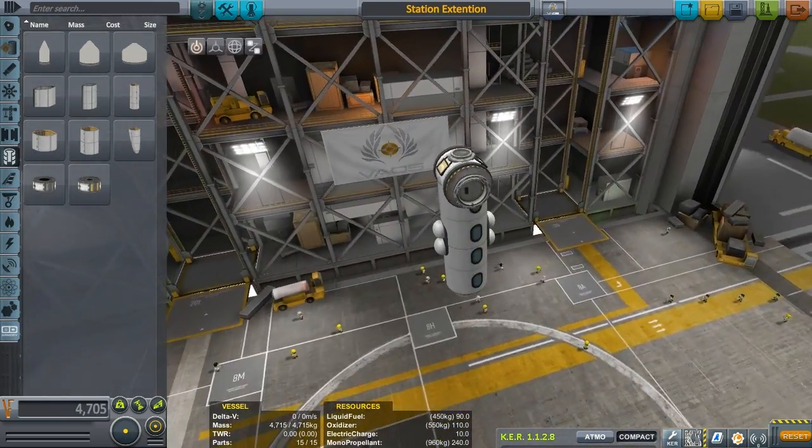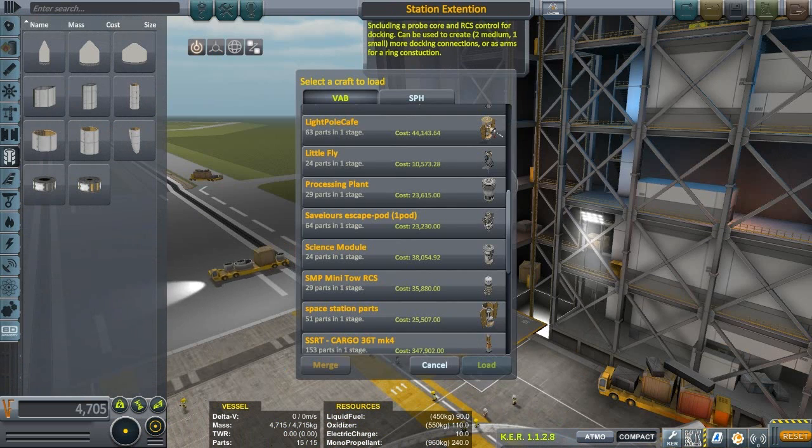Station extension. It's just adorable. A probe core, RCS control for docking — can use small core docking connections as arms and fairing for destruction.